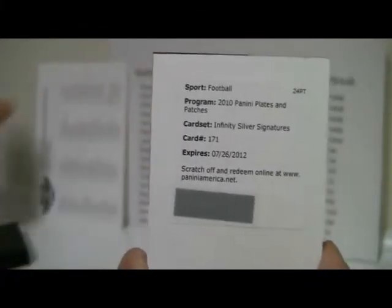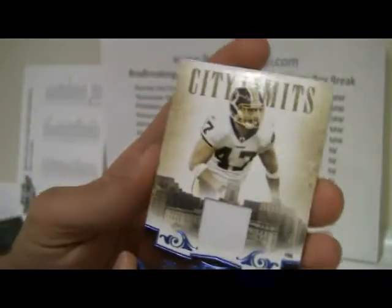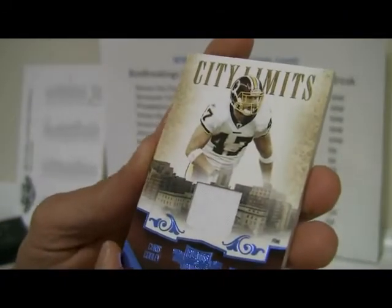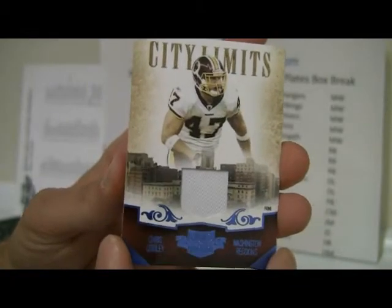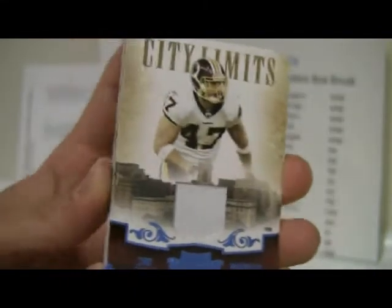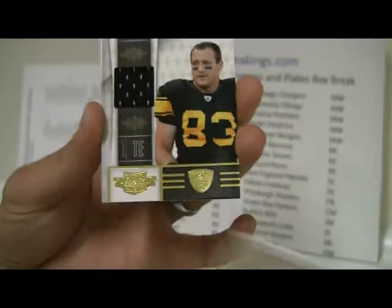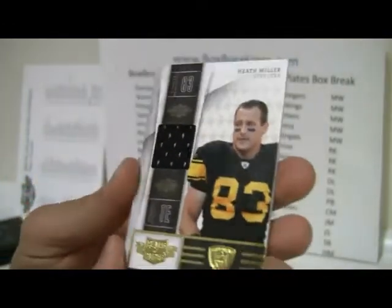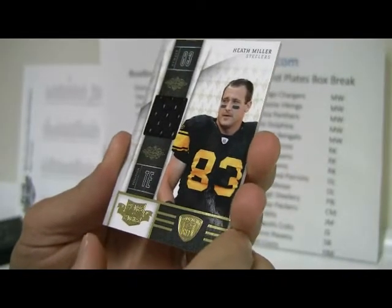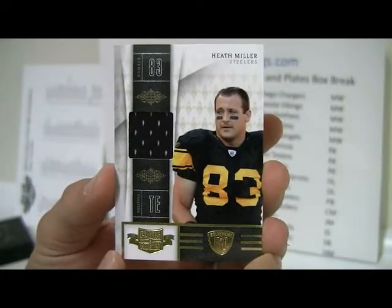The next card is a Redemption — looks like Infinity Silver Signatures, number 171. I have that hidden, so we'll go back to it after. The next card is City Limits Blue Chris Cooley for the Redskins — it says Prime but not really much of a prime swatch — numbered 46 out of 50. The last base card is Heath Miller equipment jersey, number 99 out of 150, Steelers.